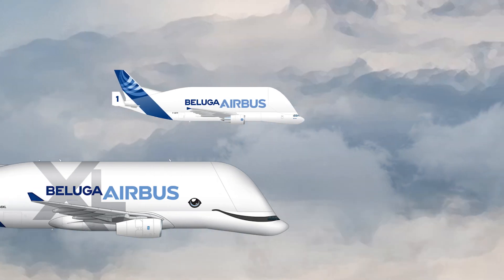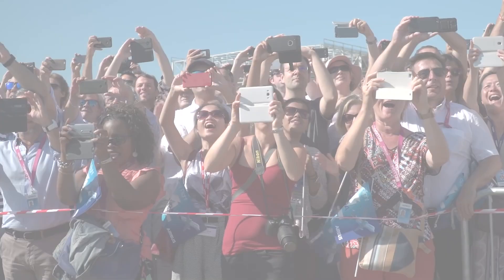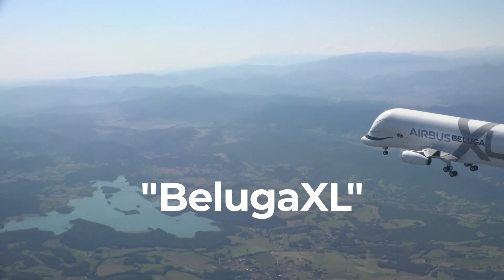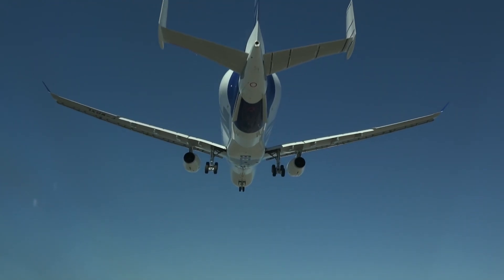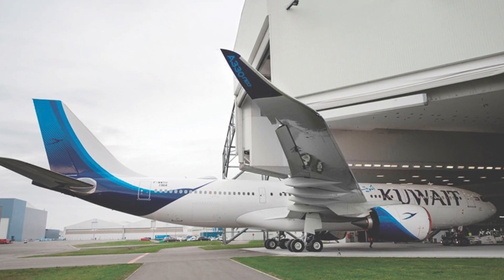After two decades of service, Airbus began the process of modernizing its aging Beluga fleet. Its new outsized cargo aircraft made its first test flight in July 2018 and is known as the Beluga XL. This larger and more modern behemoth entered service in January 2020 and is based on the Airbus A330-200F. But why didn't Airbus use the next-generation A330-800 as a base aircraft instead?